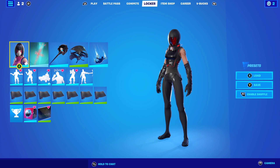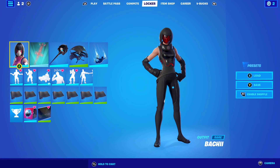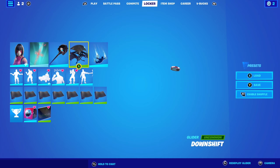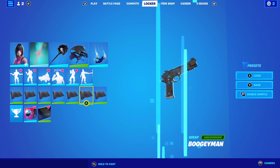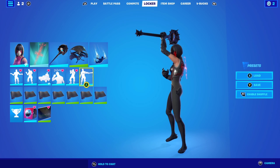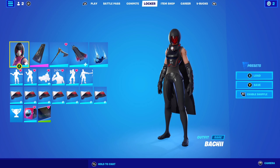For combo number four with Bucky, I'm using her spy edit style once again with Cactus Jack as the backbling, Vision as the pickaxe, Downshift as the glider, and Bogeyman as the wrap. This is personally my favorite combo.